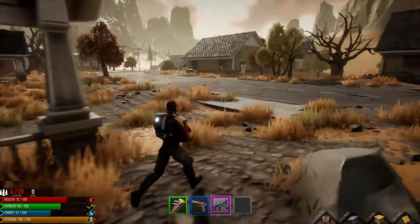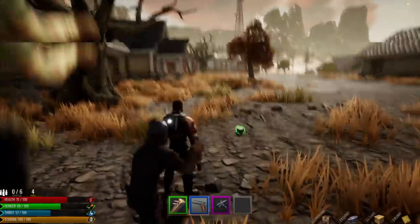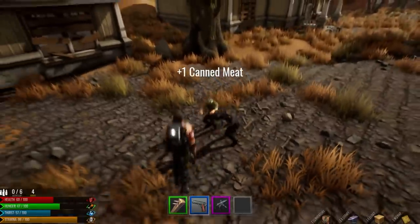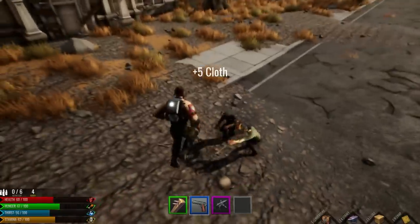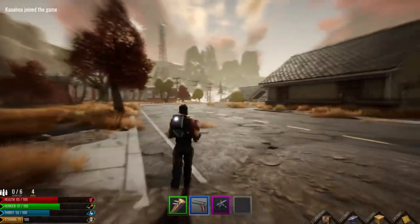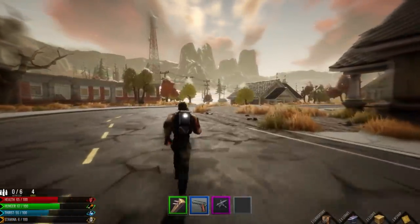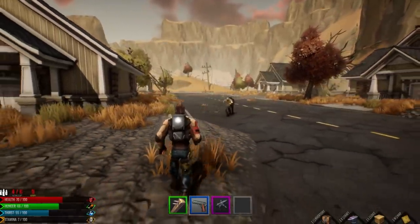In this game, you can actually create different weapons and craft all sorts of different things. You can fight all sorts of different zombies and loot all sorts of different materials — from cloth and metal in order to create bandages and whatnot — to also getting to a point where you can create more advanced items, like ammunition for some of your weapons, or even entirely new weapons. It's really cool.